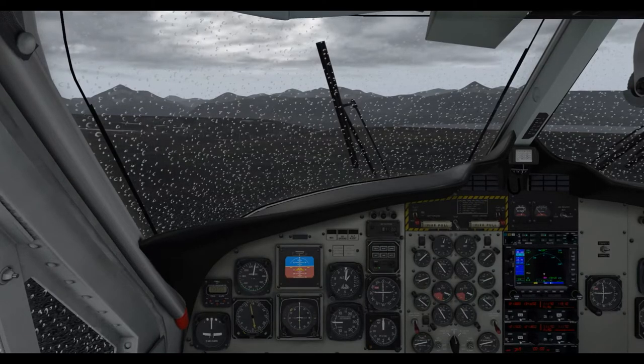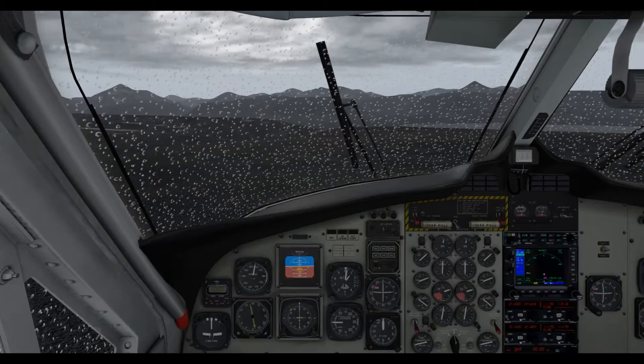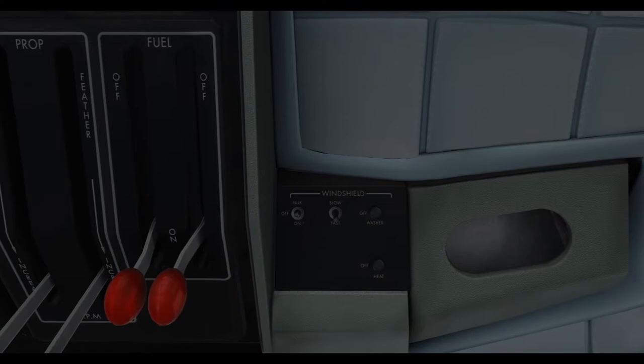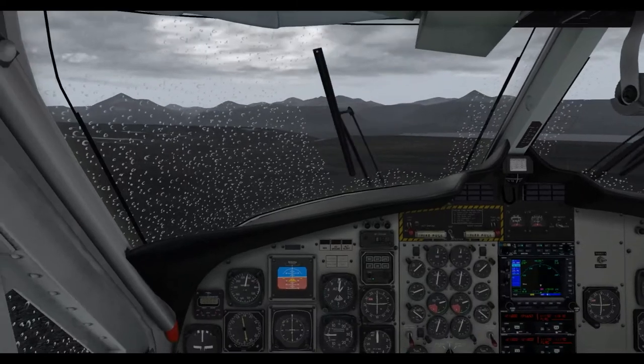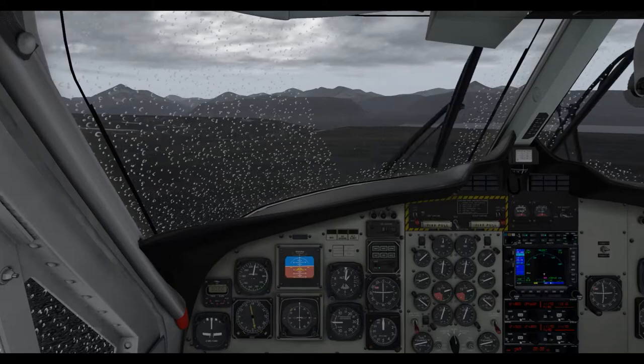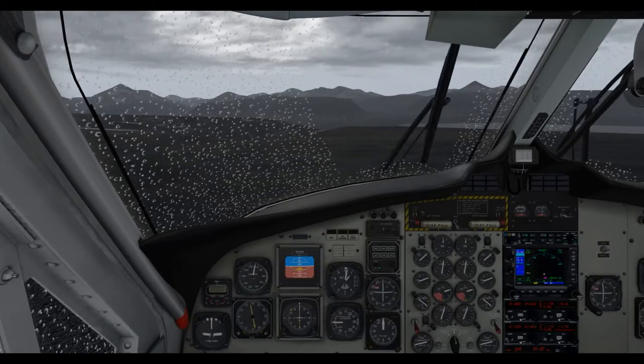Let's try to get the engine started. This model does have a winch effect, so we will use the wipers for this one. Lower the flaps.